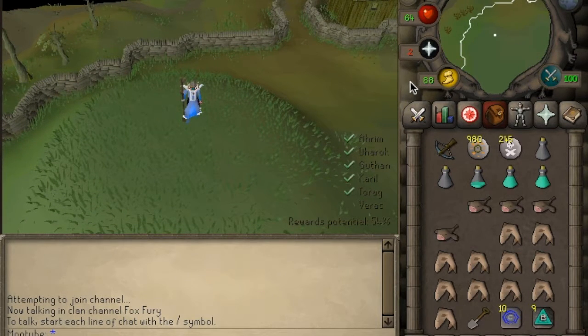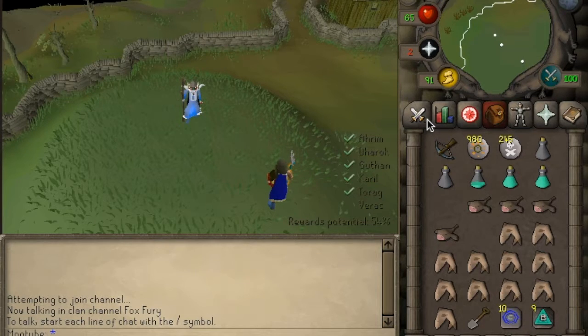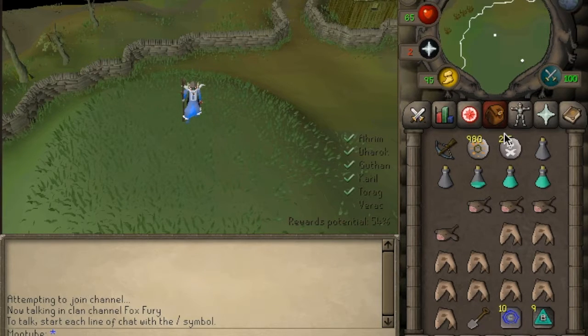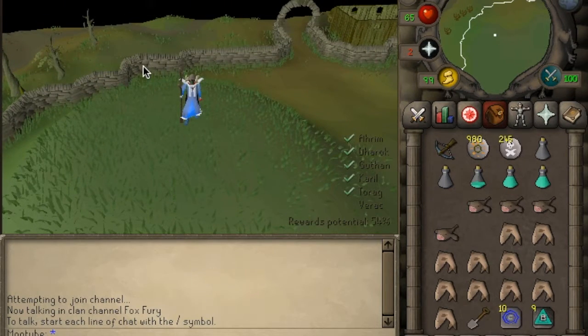At any point in the tunnel up until you reach the chest, your brother is going to pop out, so this time I've got Verac - you might have a different brother so prepare for it. I'm going to run through the tunnel to the chest and when he pops out I'll quickly hit a prayer pot and go Protect from Melee, then kill him. The tunnel is set out basically in a grid - a couple of rooms on each side in a square with the chest always in the middle. Some doors are locked though - hover your mouse over a door to see if there's an 'open door' option in the top left corner.